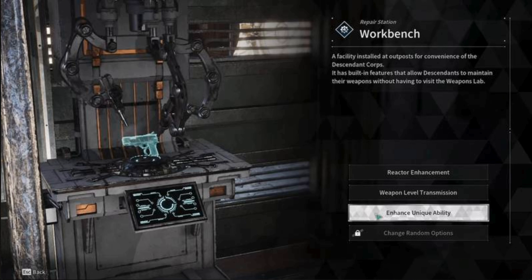After that, click on the use option. Then in the use option, select the enhance unique ability option within the workbench menu.